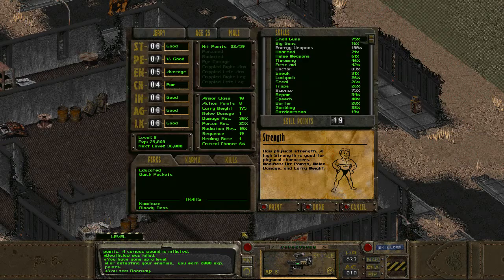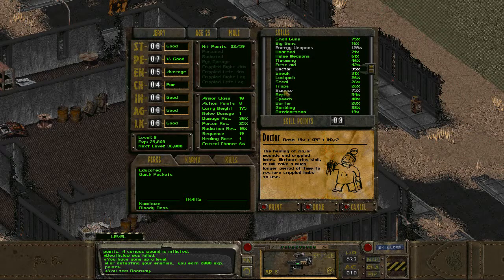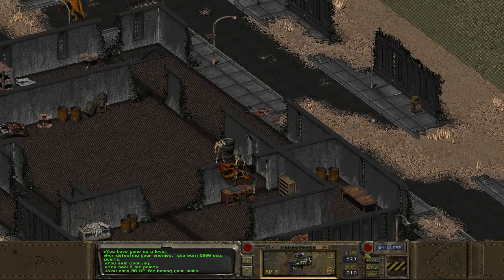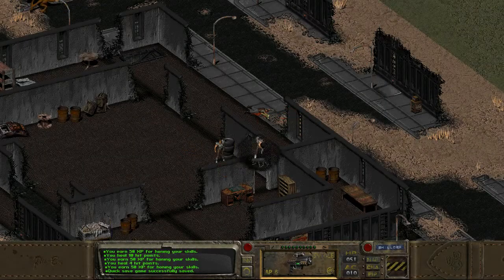Now we need to level up. Energy weapons we have at 100%. Let's go 120 for now. Doctor — with killing deathclaws I think we're gonna need to heal up quite a bit. Outdoorsman, let's put it to 20 just to get some nice round values. And science. Let's doctor ourselves just a bit. 5 hit points. Can we get a couple more? Another 10. And if we could get like another 8 then I think we have our max health. 4 — that'll do.